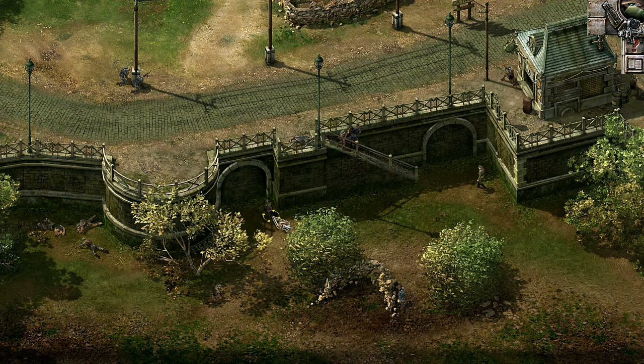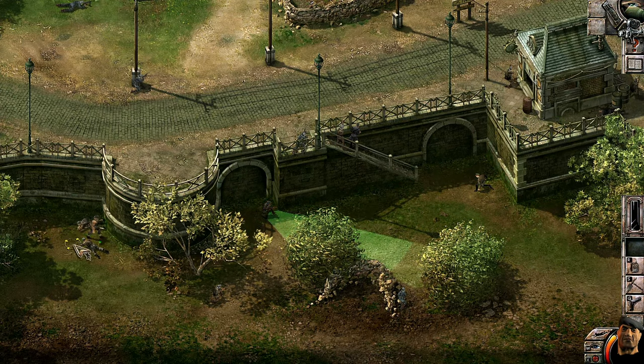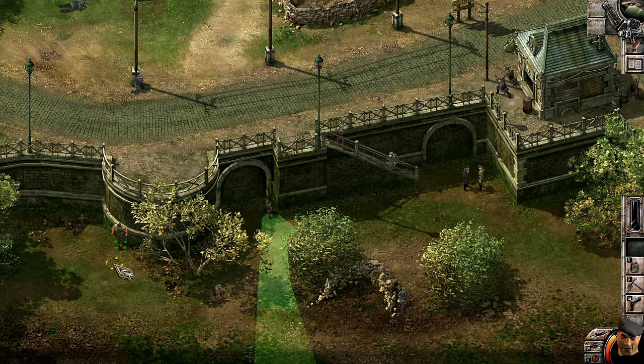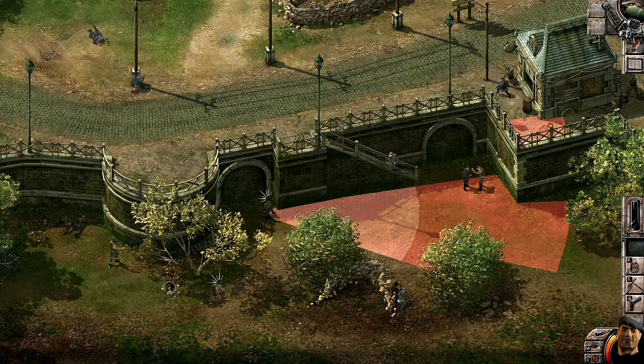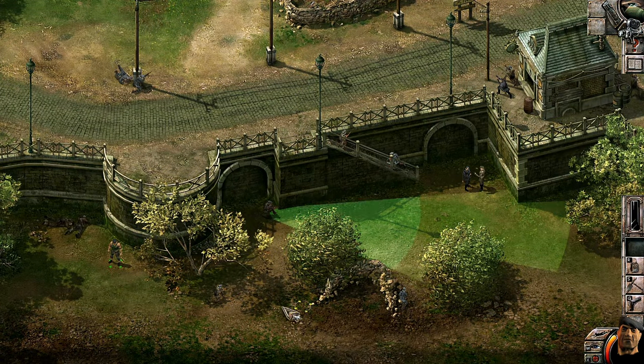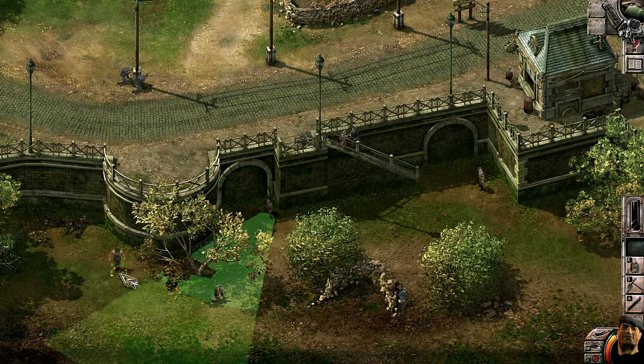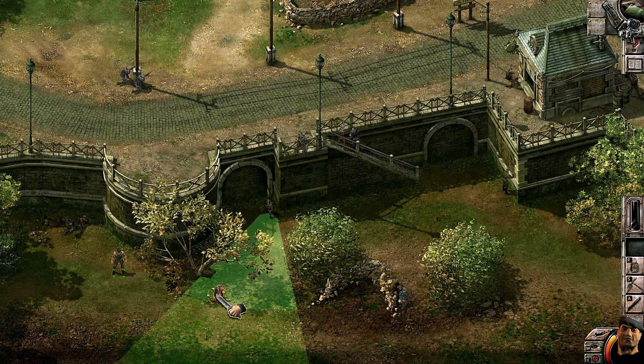These four guys down here need to go first. The officer can't see that far, but this one guy is of concern. I'm going to use Tiny, our resident knife expert. Let's get as close as we can. You first have to put out the knife and then you can use it with the Control key. Wait for that guy to look away.